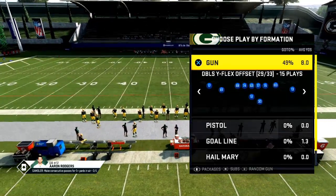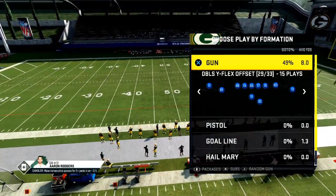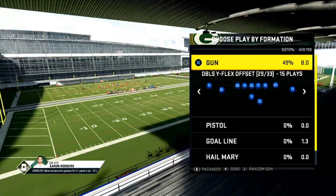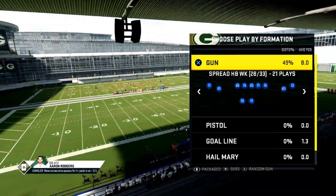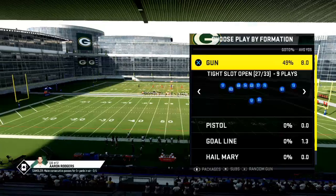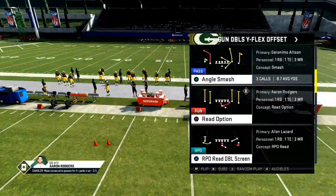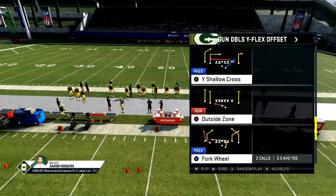Today we're going to talk about the five sets for success and the base formation from the spread playbook. A base formation is something you can utilize to beat man and to beat zone. One of the formations I wanted to highlight is the doubles Y flex offset.